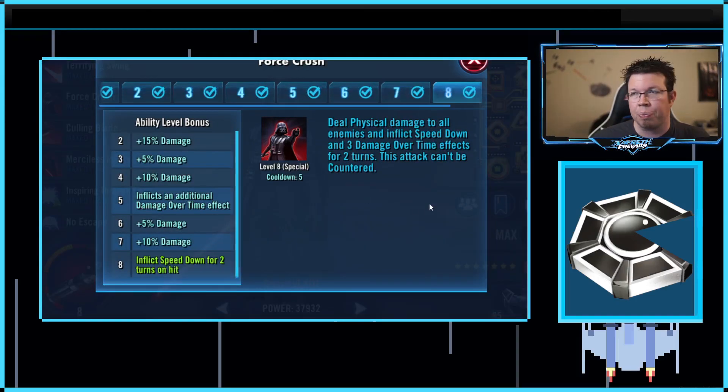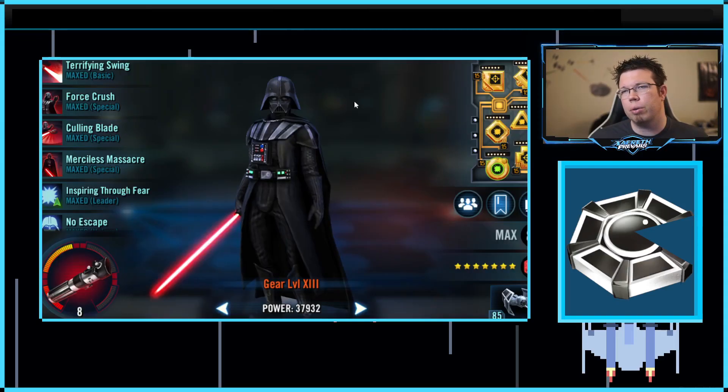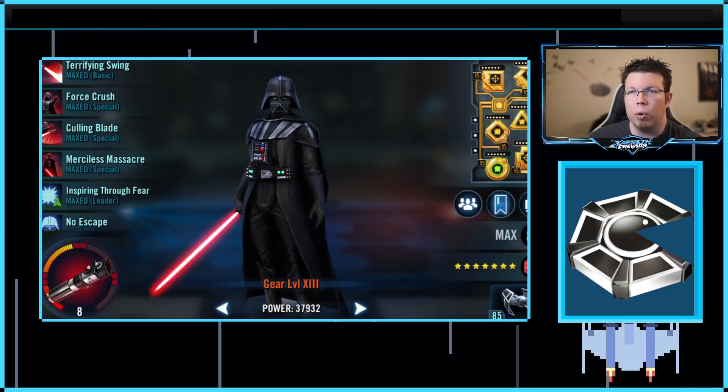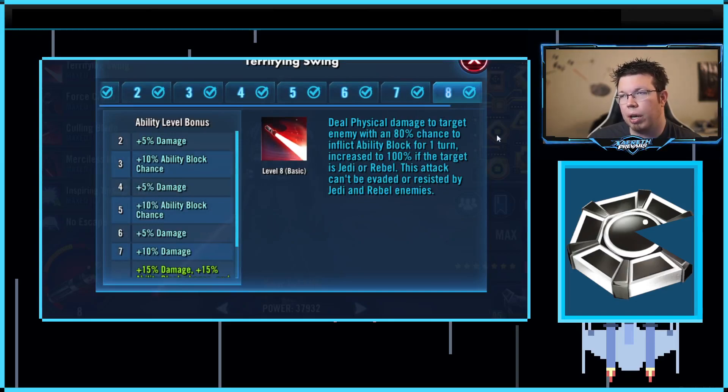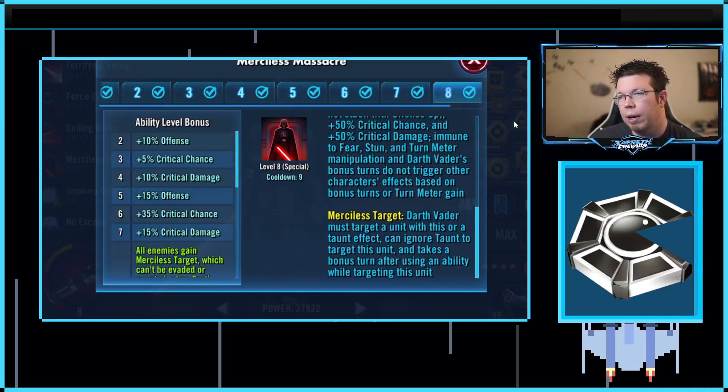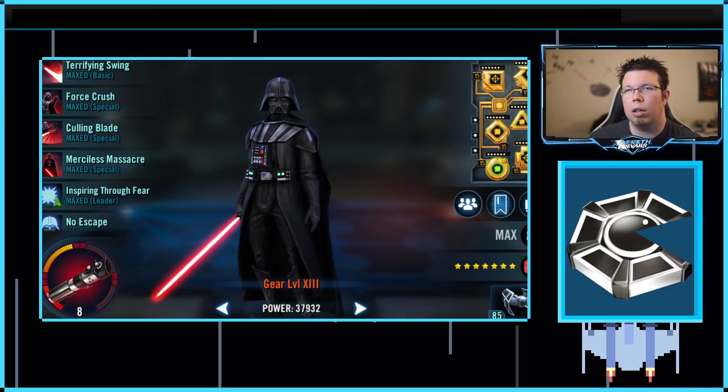Vader of course uses his Force Crush, which can potentially inflict speed down on everyone and up to 3 damage-over-times. So if there are 5 enemies — or in this case 6, because it's against Geos — you get tons of turn meter just from doing Force Crush, and it can't be countered, which is nice. One other thing: Culling Blade. It deals more damage based on how many buffs are dispelled, and grants 100% turn meter if the target is defeated — which is important. He also does ability block for one turn. Merciless Massacre — most of you already know what it does. All of these things are important elements.